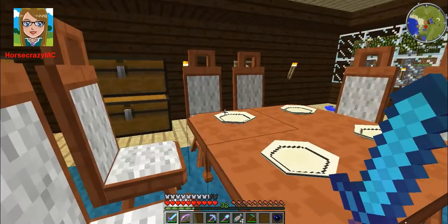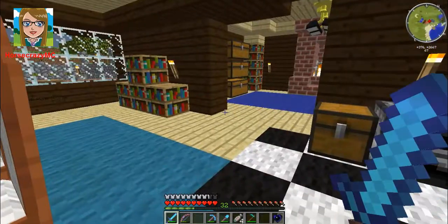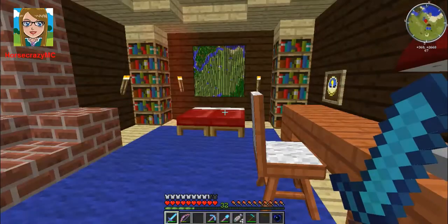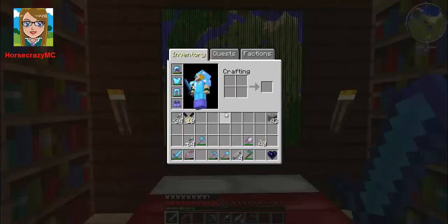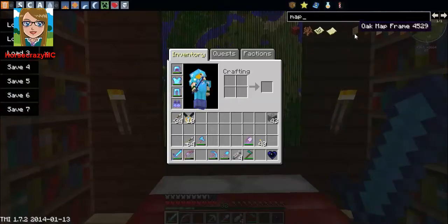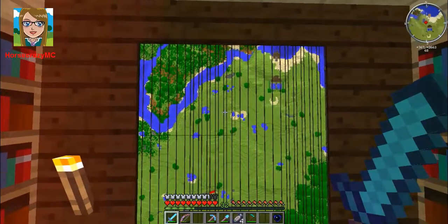I've got my fancy little BiblioCraft kitchen area here. Got a little bookshelves, a little kitchen, and the bedroom is over here with another BiblioCraft chair. BiblioCraft now, actually — if I open up Too Many Items — has these things called map frames, and it puts them together rather nicely. So once this actually loads, you'll see just how nicely it's put together.